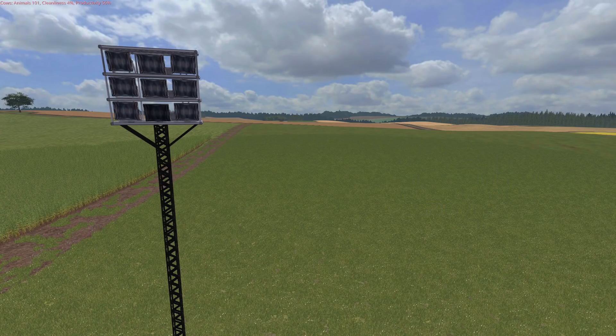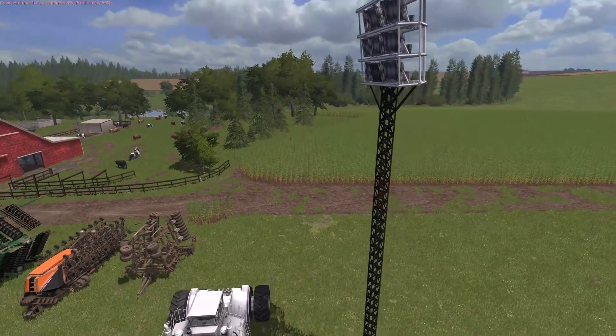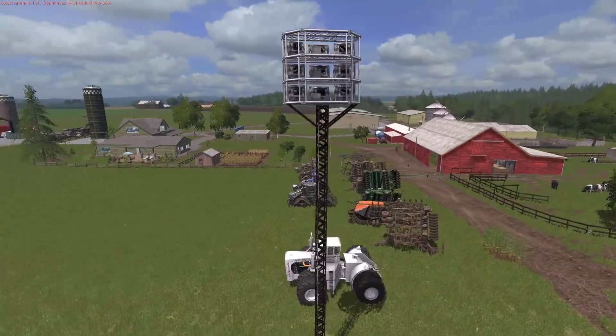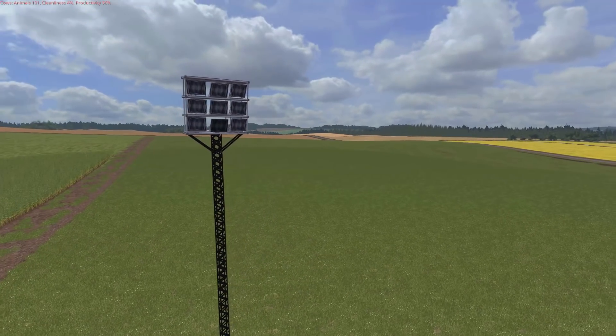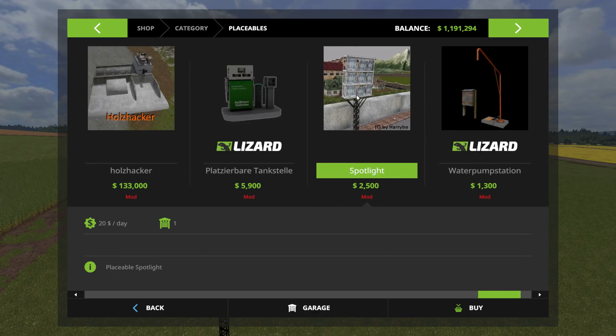Let's take a little look around at this. These can be put anywhere — they're very bright and you can turn them however you want. Frame rate isn't the best here as I've got a lot of vehicles going on. This will be located under placeables in the shop — there it is, Spotlight $2,500. You can place these and they turn on and off with the evening and the morning.